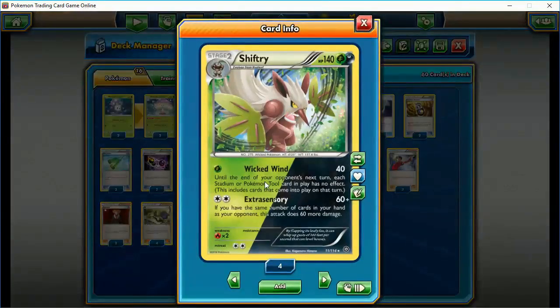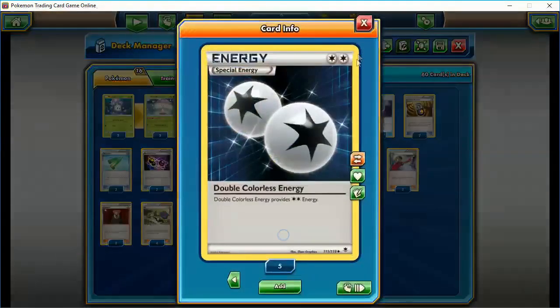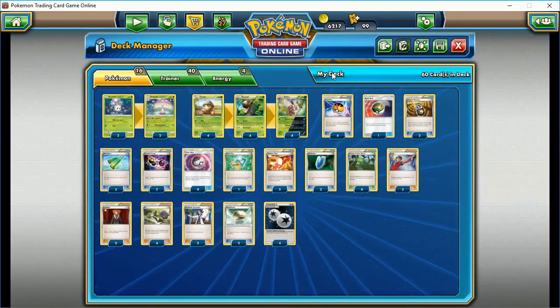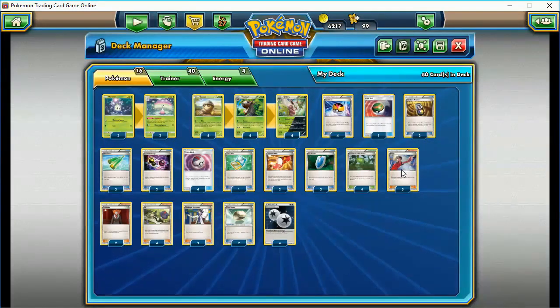The focal point of this deck is Shiftry's Extra Sensory Attack. For two Double Colorless Energy, it does 60 damage, and if you have the same number of cards in your hand as your opponent, this attack does 60 more — so 120. Pretty good damage. We're going to need Double Colorless Energy, and what I like to call Hand Kung Fu: cards like Judge and N that change the number of cards not only in your own hand but in your opponent's hand as well.